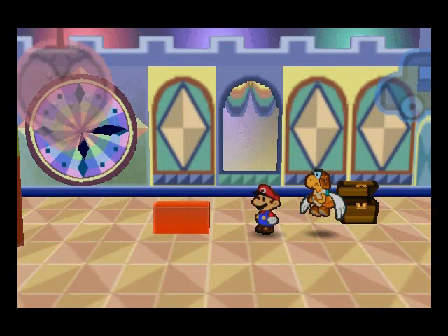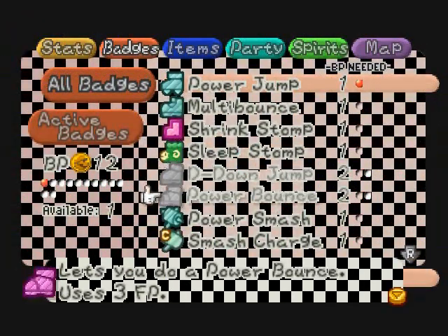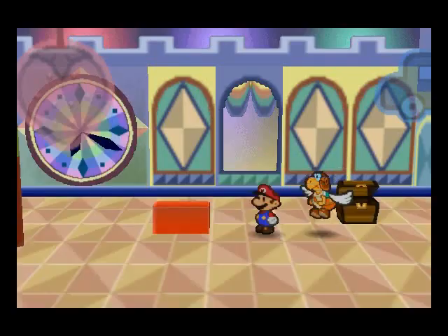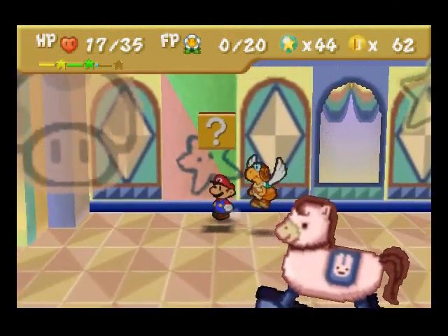Now since we beat Anti Guy, we're going to take sleep stomp off and put Power Smash back on, and we're going to continue along the path here.